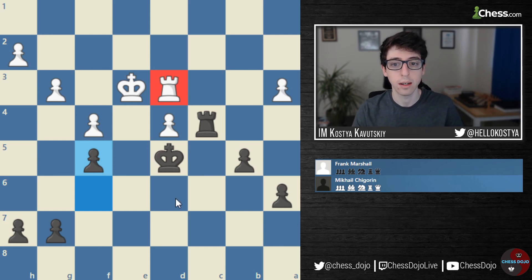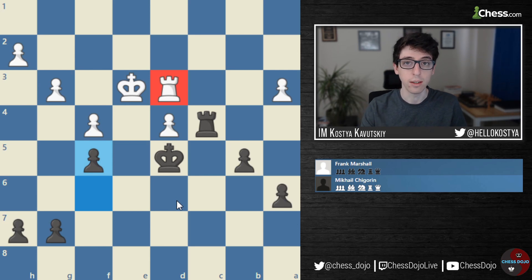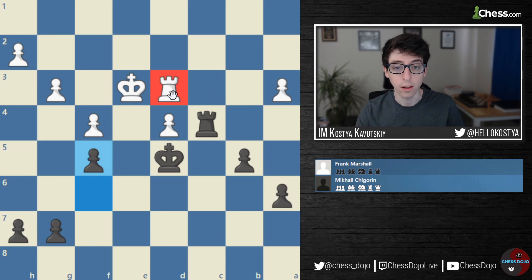A really important point to understand about Rook endgames — you can generalize this to basically all endgames — it's very crucial to understand who exactly is going to be winning the King and Pawn endgame, or if it's going to be a draw. It's really important to know whether you should be trying to trade off your last piece or whether you need to be avoiding the trade at all costs. Here, White definitely needs to avoid the Rook trade, as the King and Pawn endgame is just going to be trivial for Black. Because of this, the Rook is not going to be able to stay on D3 forever — White won't be able to hold this defensive fortress for very long.